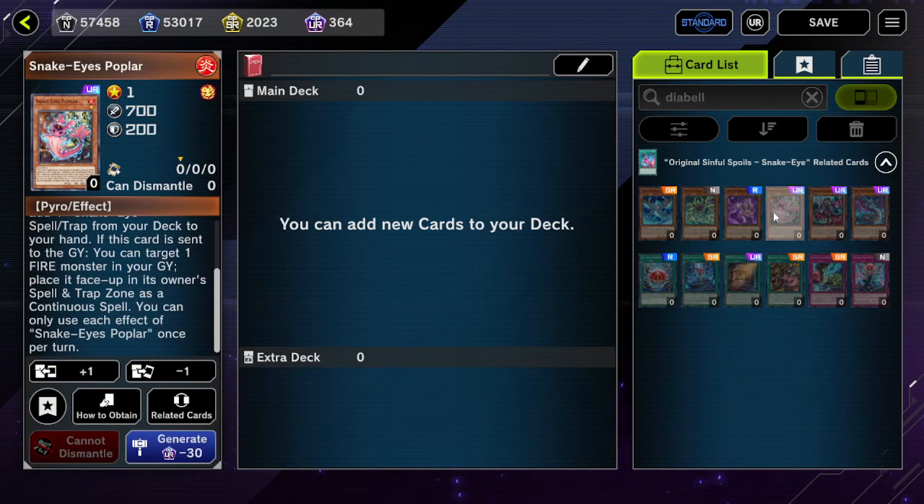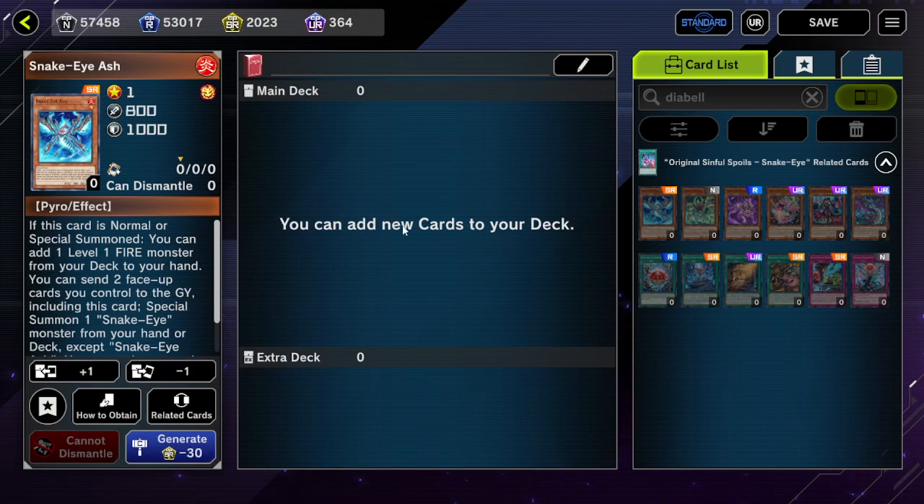If we look at only the Snake Eye cards, essentially the best case scenario for Droll is that you can deny either Poplar or Ash from searching one card — and that is the only time Droll is really effective, which is actually just painful.